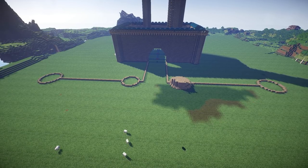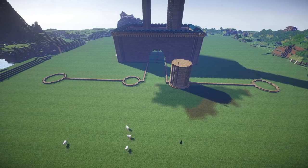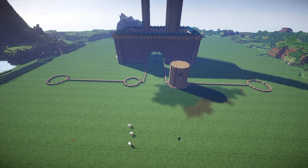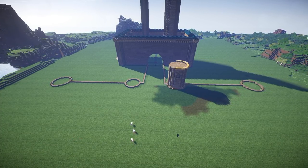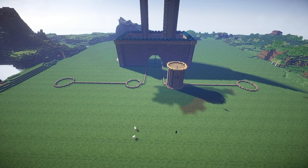Once I had the templates down for the outer front four towers, I started to build the first tower. And with the magic of copy and paste with WorldEdit, it's so easy to just build one tower and then copy that right over to the other tower that's supposed to look exactly like it. Why build the same thing twice when you can just copy and paste?